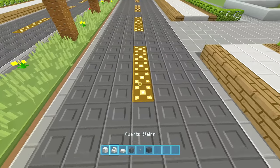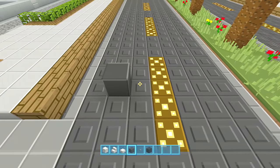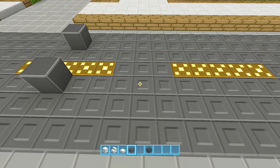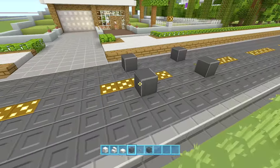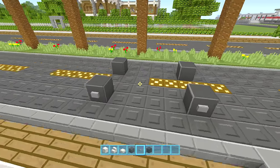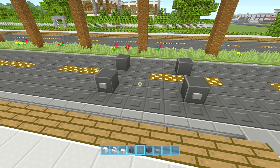The first thing you're gonna do is place down your wheels. The wheels are one there and then you're gonna leave a space of two, one there, and then going down the way you're gonna leave a space of four — one two three four — there, there and there. That's the wheels, you can put the buttons on those. I also have stone brick slab for a spoiler on the back of the car.